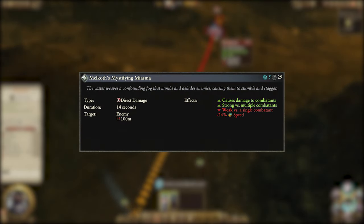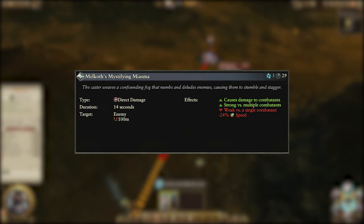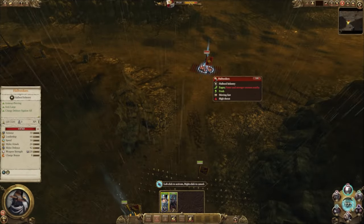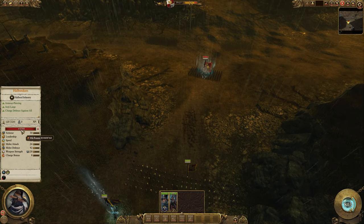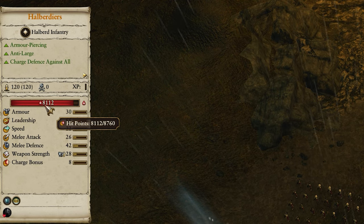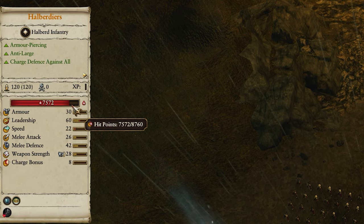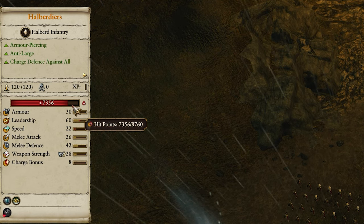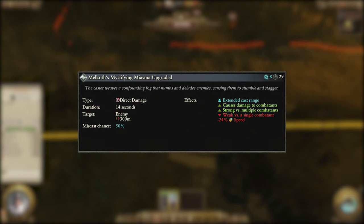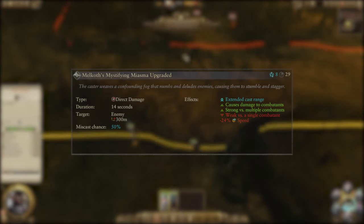Our first castable spell is Melkoth's Mystifying Miasma, which is a direct damage spell. It costs 5 Winds of Magic, has a 29 second cooldown and a 100m cast range. It only affects enemies and causes them to take direct damage and lose 24% speed for 14 seconds. It's most effective versus multiple units rather than single target, so it won't be amazing in lore duels and is more suited to giving your alliance just a bit of help against some units giving them trouble. It can be overcast to a 300m cast range at the cost of 8 Winds of Magic and as with all spells comes with a 50% risk of a miscast.